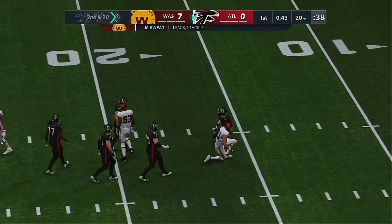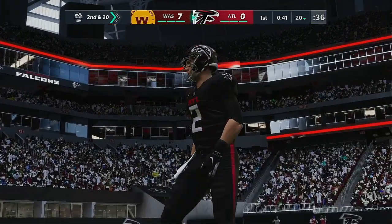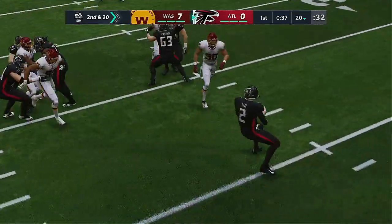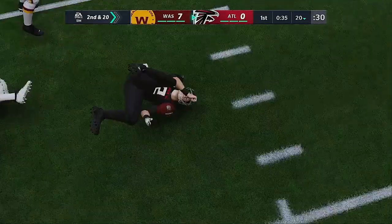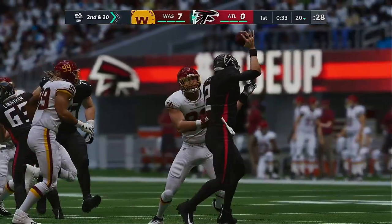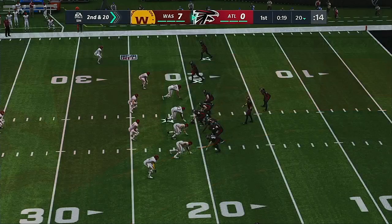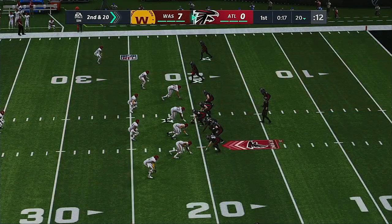And the Washington pressure gets to him — he goes down by Montez Sweat. Credit him with a sack as he buries him for a loss of ten. So much for setting the tone of the drive offensively. Giving up a big sack that loses that kind of yardage — not a great start. The job becomes twice as difficult now.